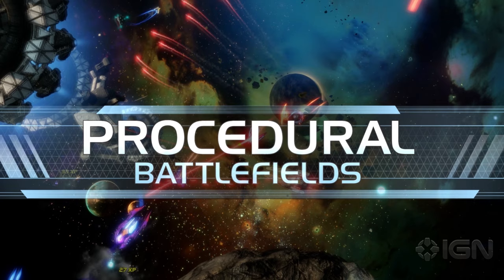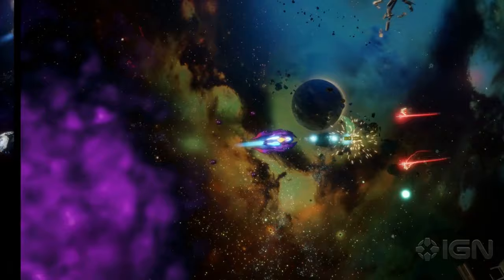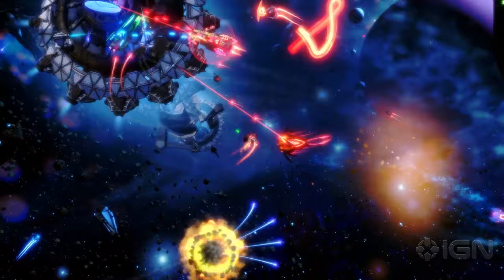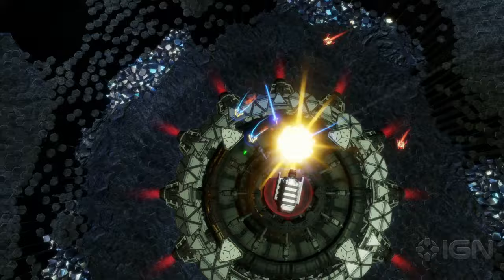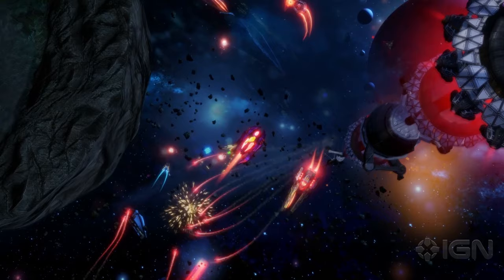The last part of our video just shows you a little glimpse at the variety of our maps. Every time you play a match in Dead Star, we procedurally generate three randomized maps and let you vote on which map you want to play. So each map could have a different background, different music, and a different layout of the sectors. We build pieces of each sector with different asteroid types, different outposts, nebulas, minefields, barrier fields, turrets, cargo containers — basically all sorts of stuff. And we stitch those together to make a new experience each time.